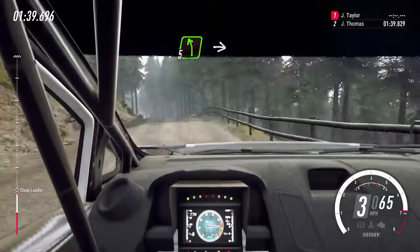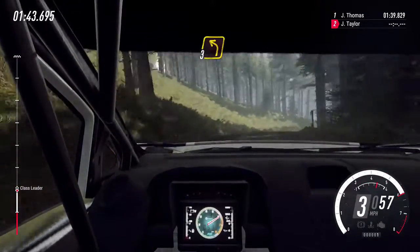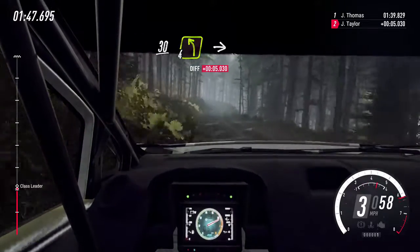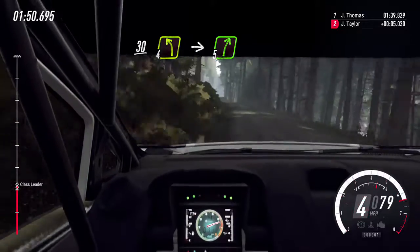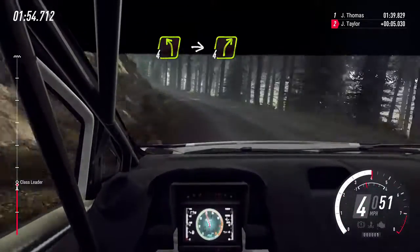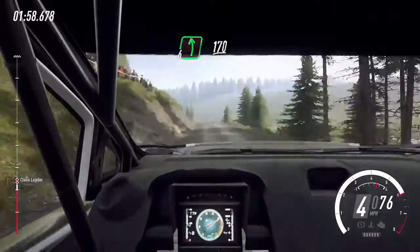5 left over crest, into 5 right over jump. Into 3 left long. 30. 4 left long over crest, into 5 right over crest. Into 4 left. Into 4 right over jump. Into 6 left, 170 over pumps.